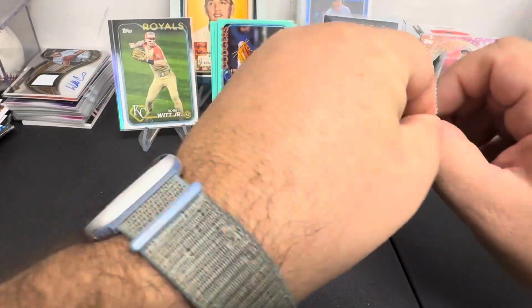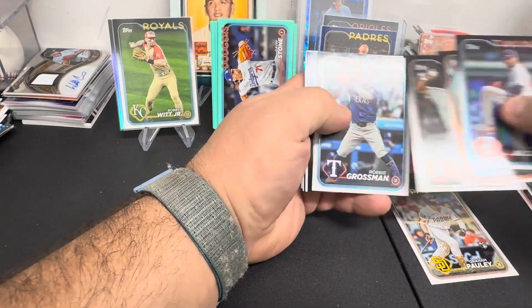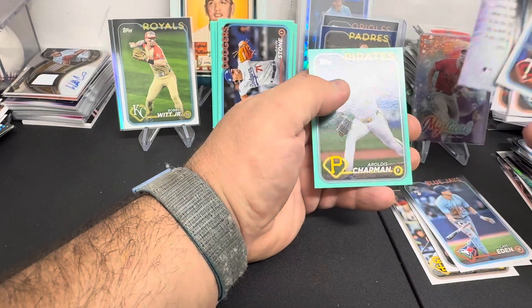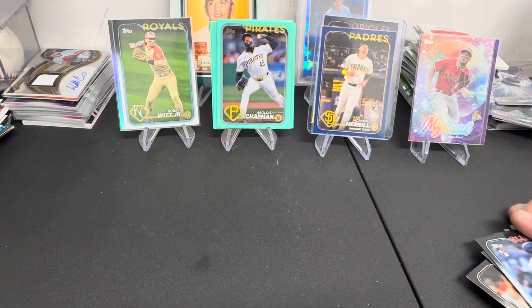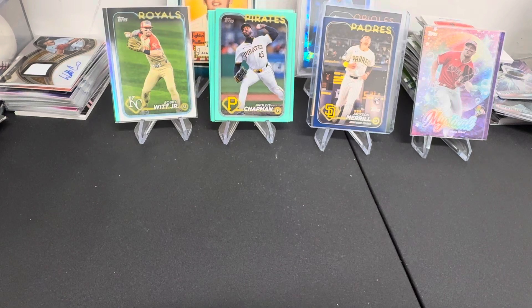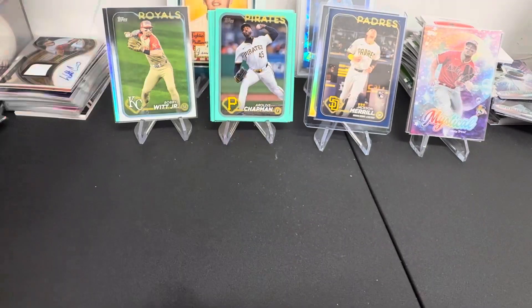Last pack. I feel overall we've had a good blaster. There's Chapman. Paul Skeens of Ace continues to defy us — does not want to be found. Despite that, we got some really good cards. We got the Jackson Merrill Rookie Debut Blue, the Mythical Mike Trout, a Kutch 300 Purple, John Schneider, and of course the very nice Rainbow Foil Jackson Holiday. Anyway, that's all for now. Have a good day.